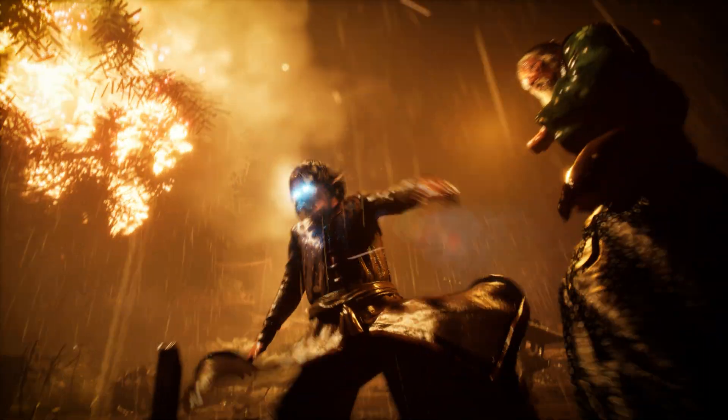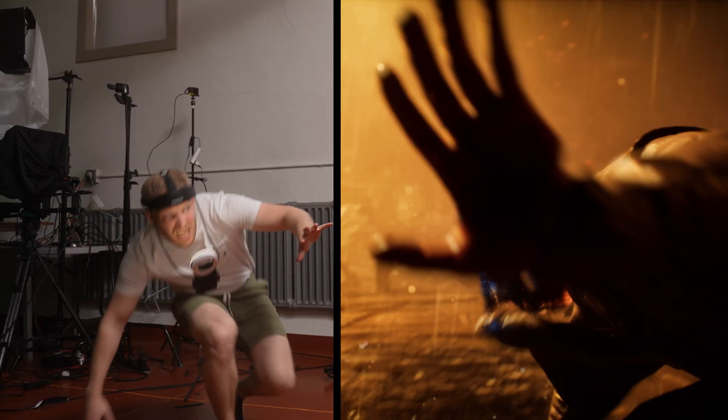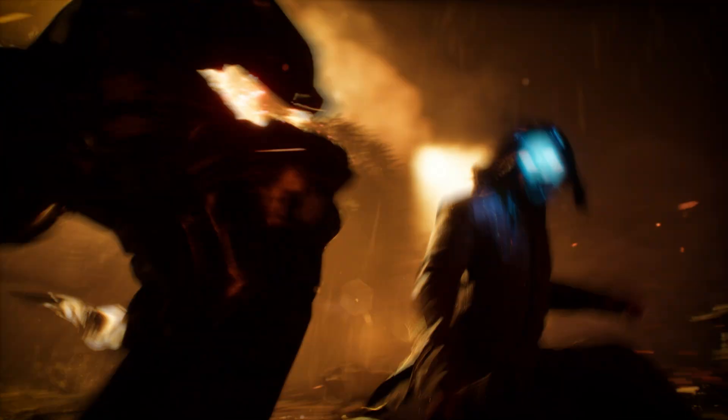Fight scenes are awesome and if you've ever wanted to direct one yourself, this one's for you. In this video I'll show you how I created this kung-fu fight scene in Unreal Engine 5, combining my own performance capture with an animation pack from Real Illusion. I was able to achieve some crazy results and in record time.